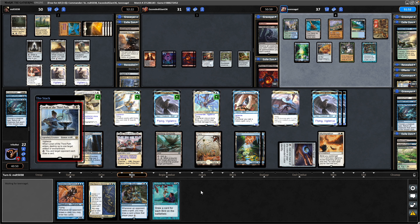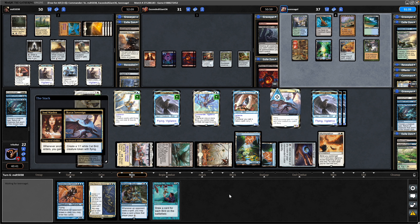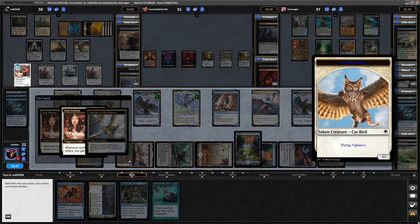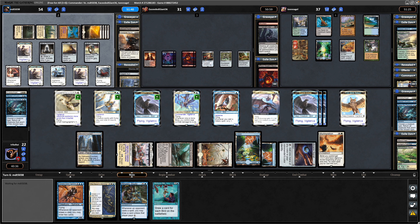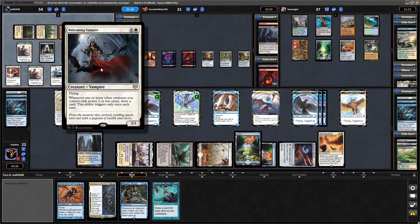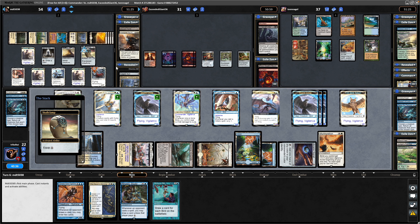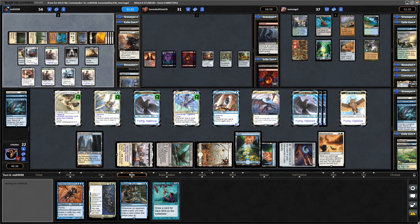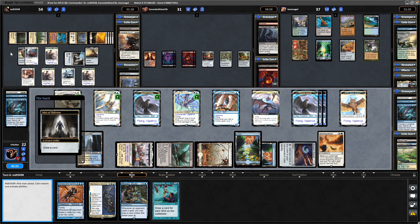Gets pointed at the Rhystic Study — that's a fair enough target. I'll just make the Cat Bird now in response. Welcoming Vampire back into play again — so arguably could have gone for the Welcoming Vampire first and then Soul Warden into that if he wants to keep drawing loads of cards. But he's not really making any use of this Skullclamp, maybe he just wants a Flying Blocker in play. Throws out the Nykthos now that he's got devotion to white but can't take advantage of it yet, so throws the Clamp back onto the Vampire. Draws with Idol of Oblivion and hands the Rainbow back to us.